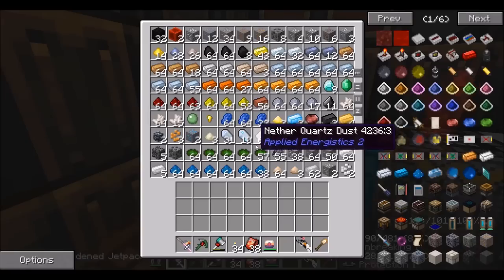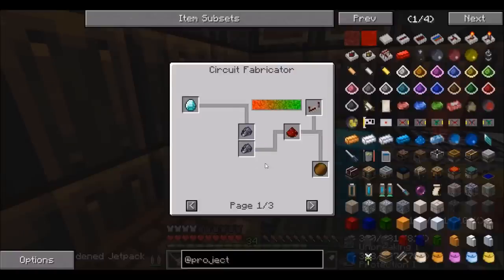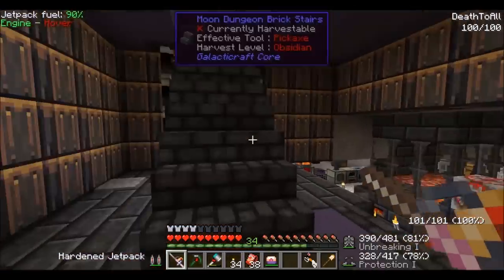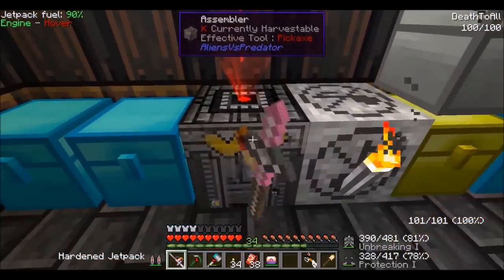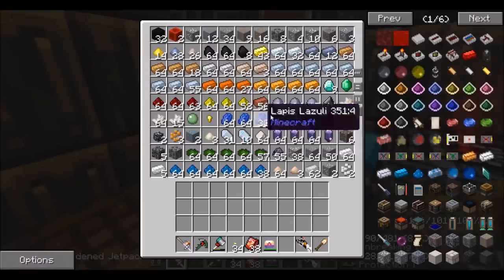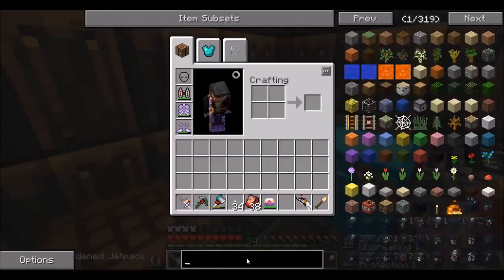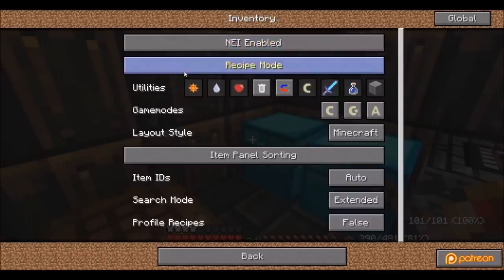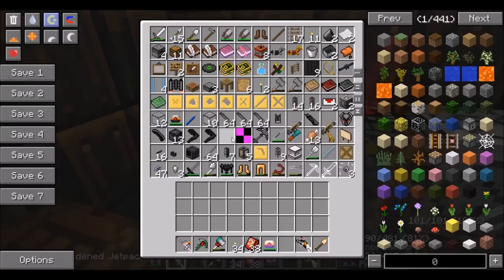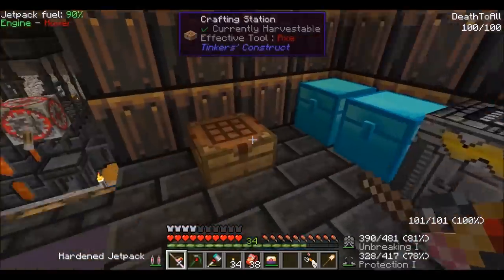I just realized something — the silicon from Galacticraft is all ore-dictionaried with silicon from AVP. But I just talked to Rai and he said it's the assembler that has problems with ore dictionaries, so that's on the to-do list to fix. It's okay to swap out everything that doesn't work, so let's swap the Galacticraft silicon for the AVP silicon. We have silicon now — we can probably do what we wanted to do.